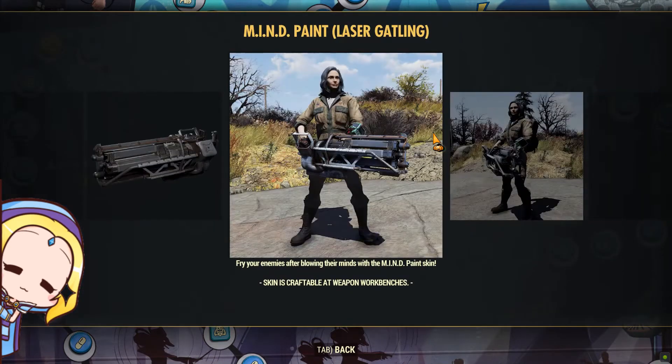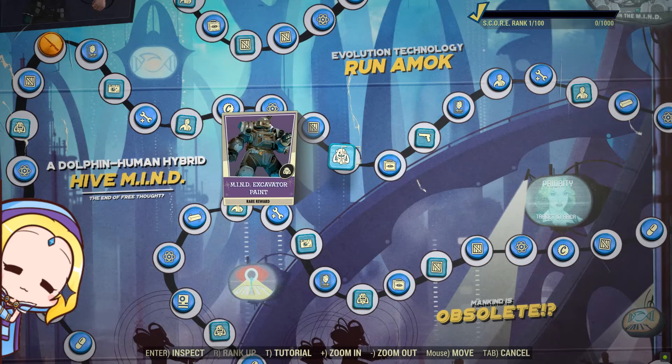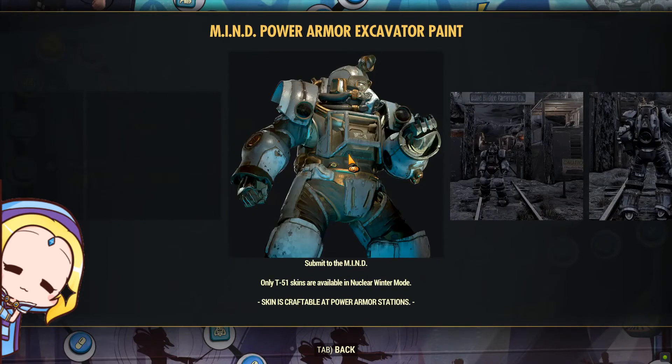Finally, we get a Gatling laser paint. I guess Bethesda is finally giving us weapon skins which are more sought after. Enough of those sledgehammer skins already.